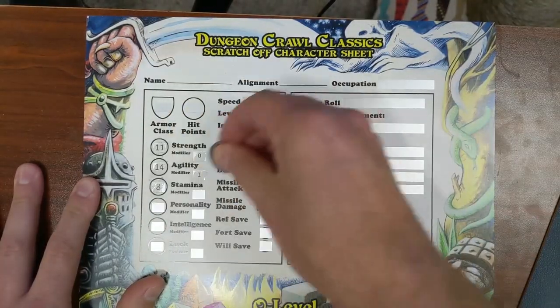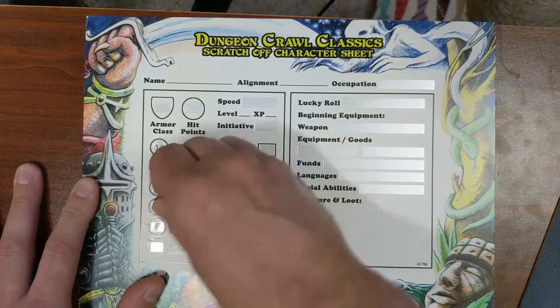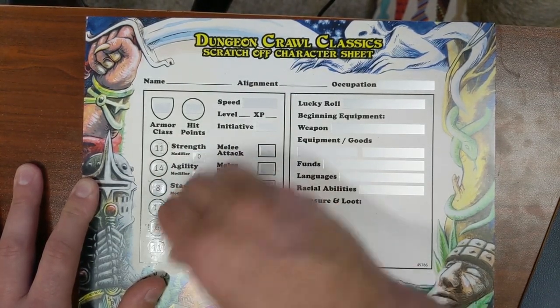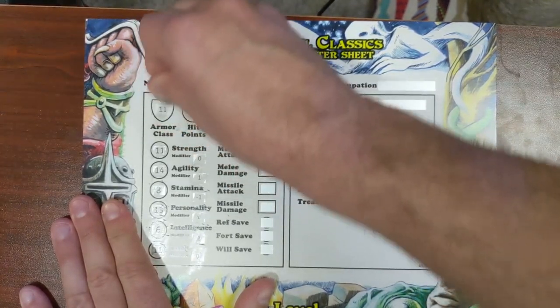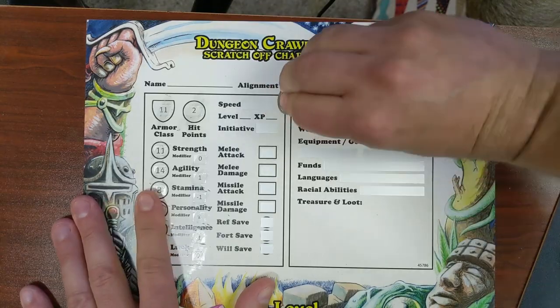If you're still hesitant about character creation and don't know where to start, DCC makes scratch-off character sheets — just like lotto tickets. Everything is on there: your occupation, your lucky roll, your strength, your agility — all of it is randomly determined. You just scratch it off and you have your level 0 character ready to play your first session. If you have a group that's hesitant, pick up a level 0 adventure and four or five of these sheets. If a character dies at the table, just hand them a new scratch-off sheet and keep going.